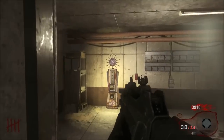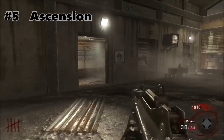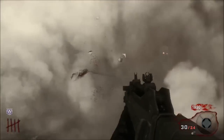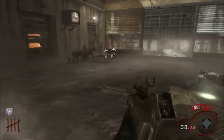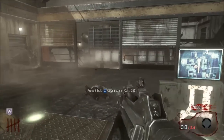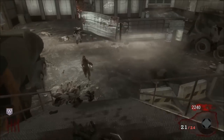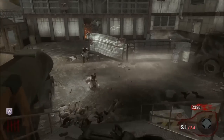Coming in at number 5, we have Ascension. Now this map is easy. All you need is the Thundergun, Jug, Quick Revive — you name it. All you have to do is cover one perk, rebuy the other one every other round when the monkeys come. Those are kind of a pain in the ass and they're semi-challenging, but realistically they're not hard. All you have to do is come up to one of the Lunar Lander stations and just train there. Train there the whole game. Once you develop the skill of training — and this is the map to do it, trust me — you will get good and you will get to whatever round you want.